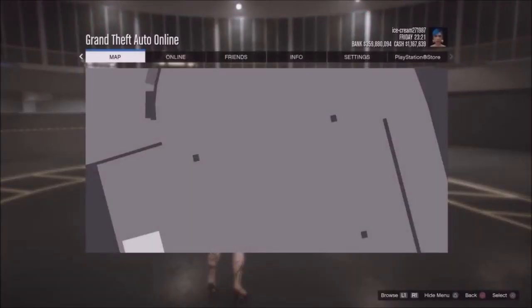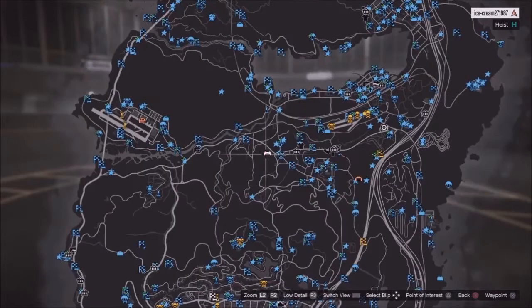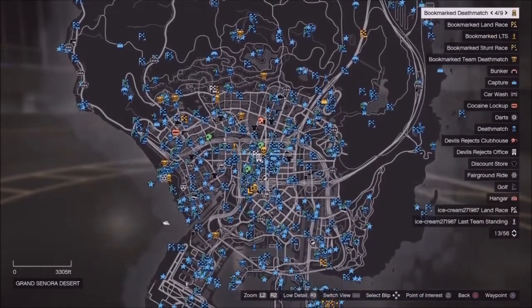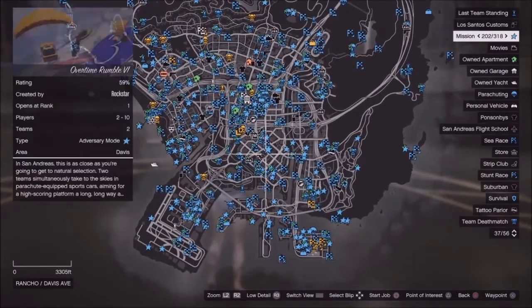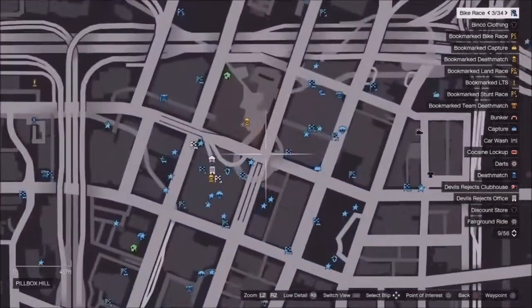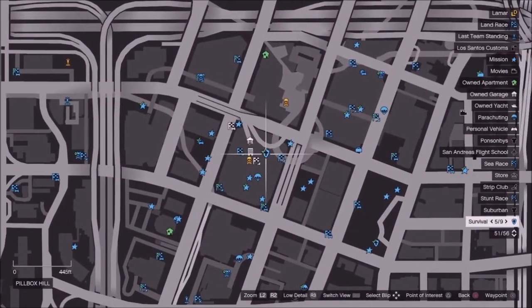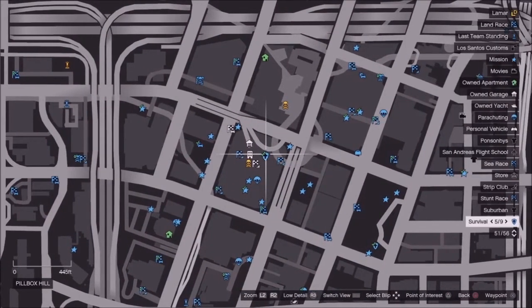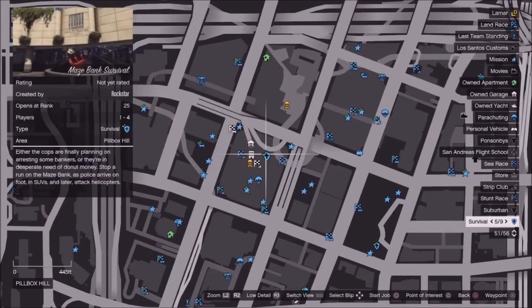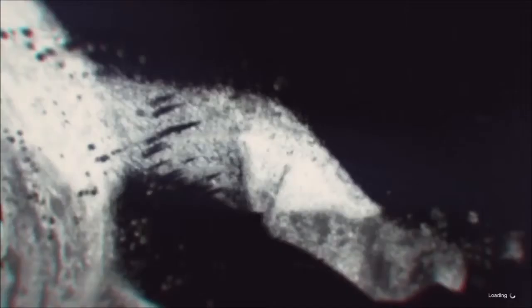From here, press pause and go to your map. Find a job right outside of your CEO office — it has to be a blue one. I've got a survival right there. Click square to start up the job and click X to confirm.